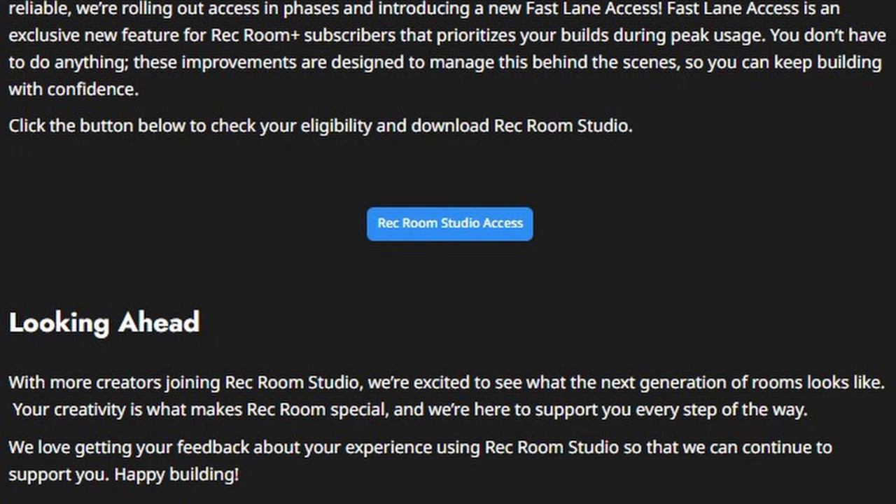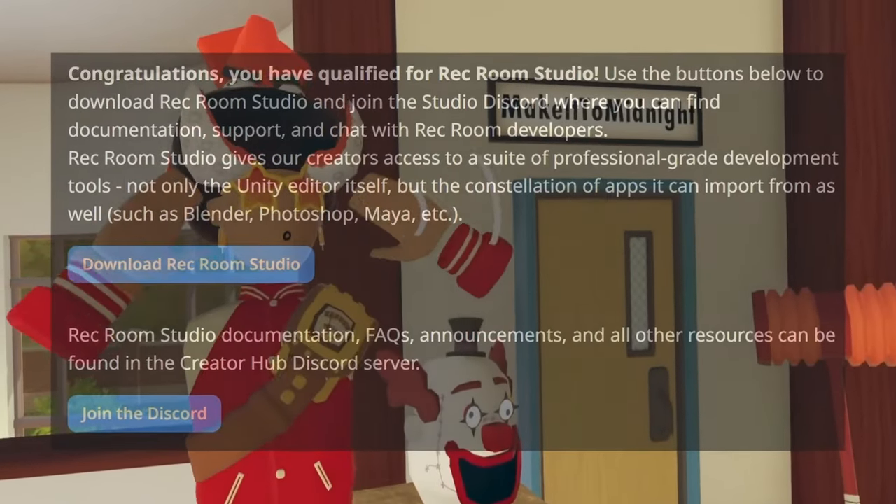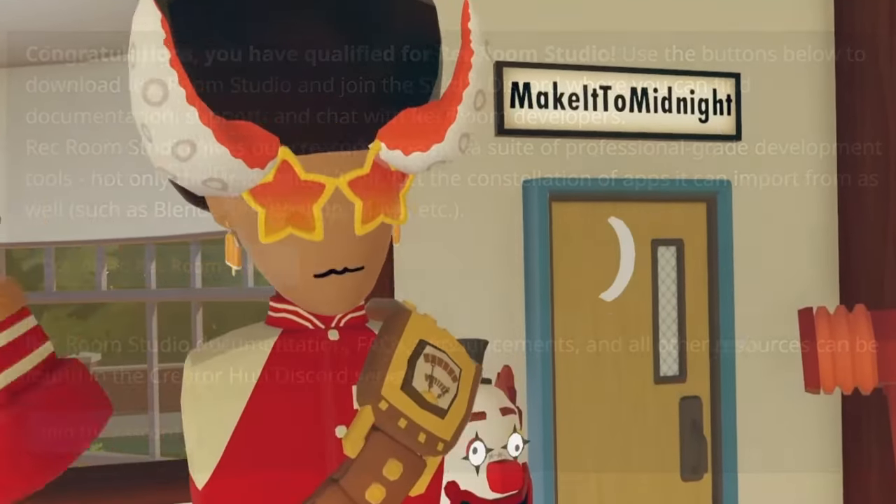For existing creators already using Rec Room Studio, your workflow will stay the same. With more creators joining, they expect increased usage, so they're rolling out access in phases and introducing a new Fastlane access — an exclusive feature for Rec Room Plus subscribers that prioritizes your builds during peak usage. These improvements are designed to manage performance behind the scenes so you can keep building with confidence. I will have the link to the Rec Room Studio expansion website inside the description below.